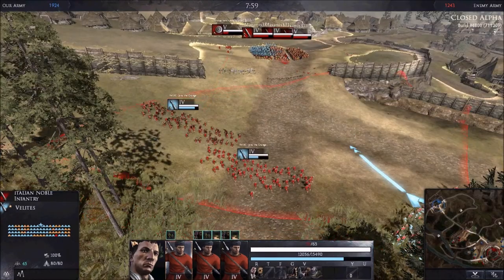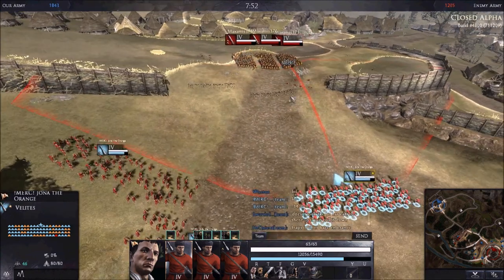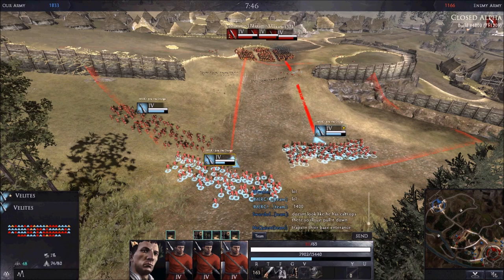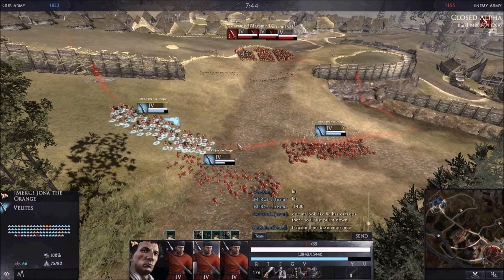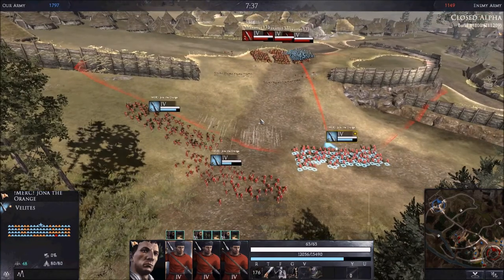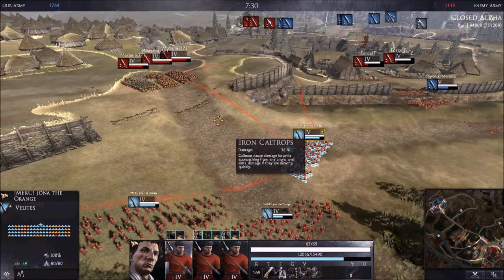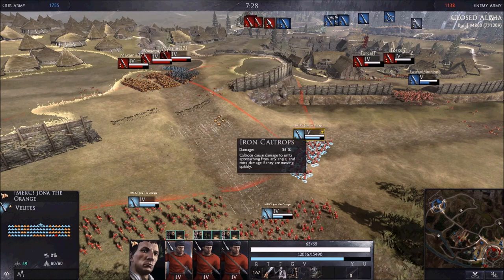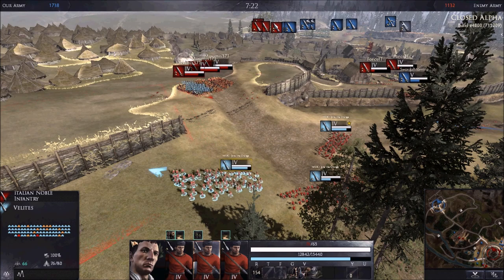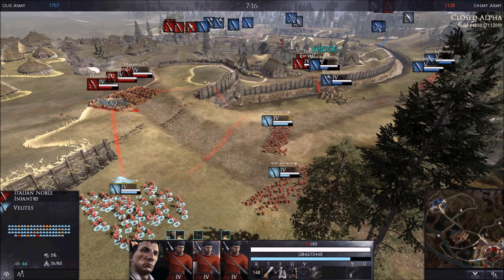Now here are some tricks you can use with any Javelin unit. As you can see here, these swords have gone into their shield wall, causing my ranged attacks to do almost no damage. To counter this, simply move one unit to the flank — as you can see, the damage on the flank is considerably higher.